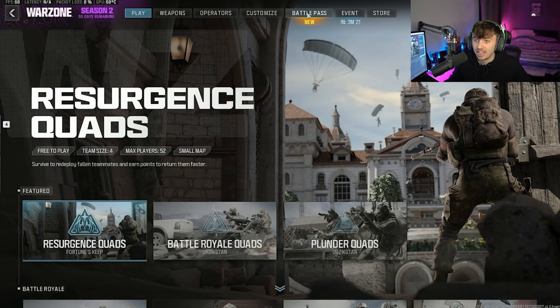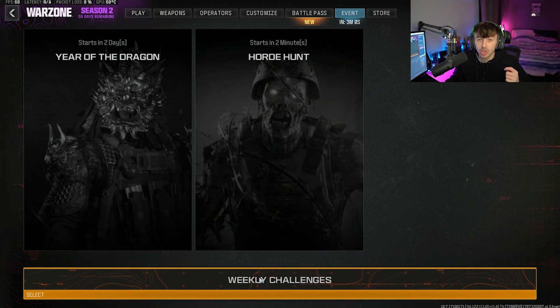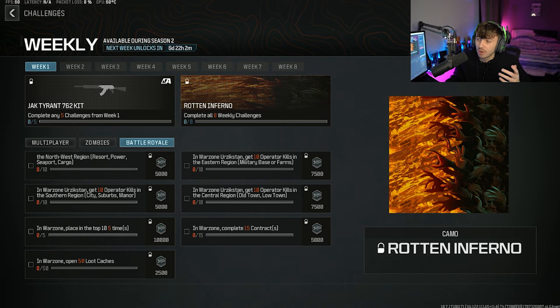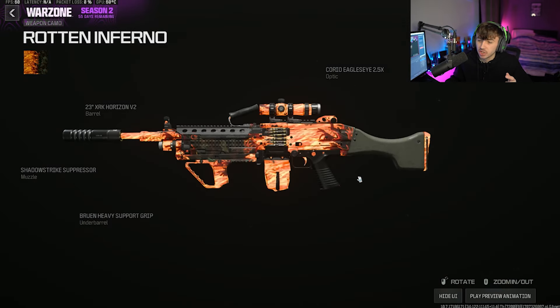So if you are looking for where the new camo is, come to the Events tab and come down to Weekly Challenges. As you can see, the new Rotten Inferno camo is there. It's another one of these seasonal challenges where every single week we are going to have to complete a series of challenges to go ahead and unlock it. It's not too difficult to do and you can get these done quite quickly.